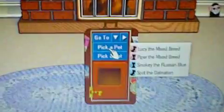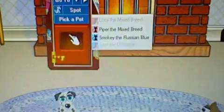Now I myself already have a few pets which I will show you. This is Lucy, my dog. She is a mixed breed, which comes from two pets mating and having puppies or kittens depending on the species. I've also got a Dalmatian who I called Spot, another mixed breed — this time a cat — who I called Piper, and last but not least a Russian Blue that I called Smokey.